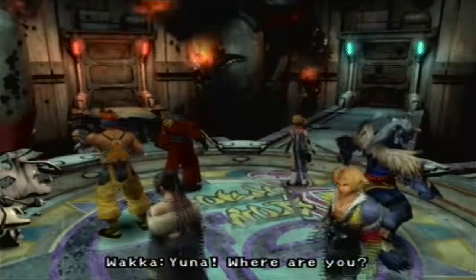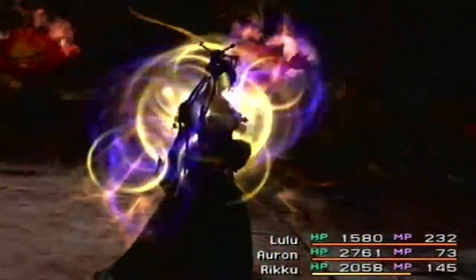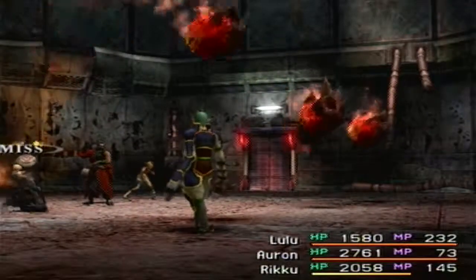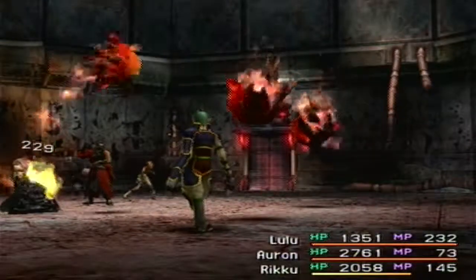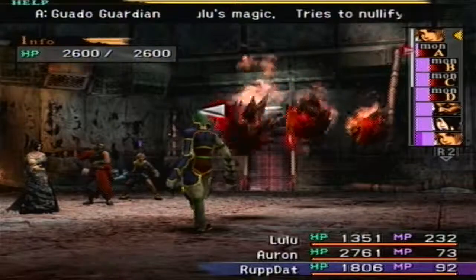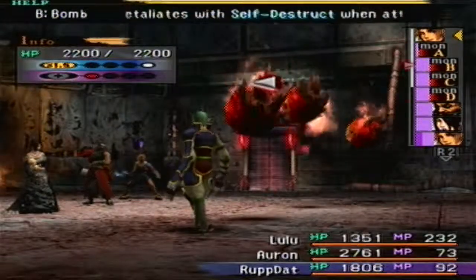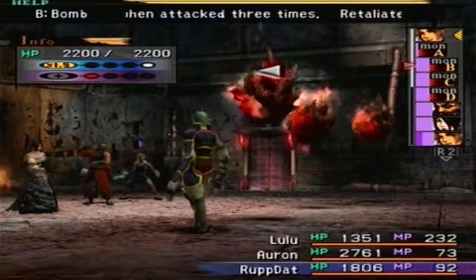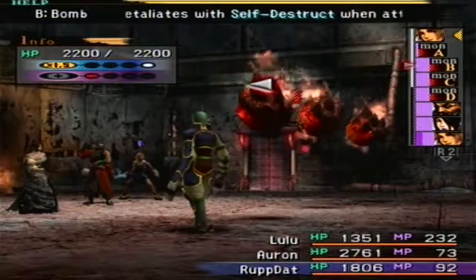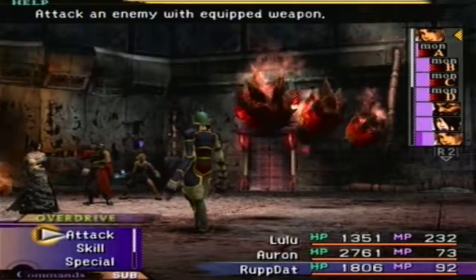Alright, Guado, where are you? Whoa! Where did that bomb come from? This is basically an ambush. This is what we're mostly going to be running into here in the Al Bhed Home - Guado Guardians accompanied by fiends. They're a little more powerful now and they try to nullify Lulu's magic most of all. They will also be accompanied by more powerful versions of fiends we've encountered in the past, mostly from the Miehen High Road or Macalania Woods, which is never a good thing. There are a couple of these that are actually required, so I will show them.